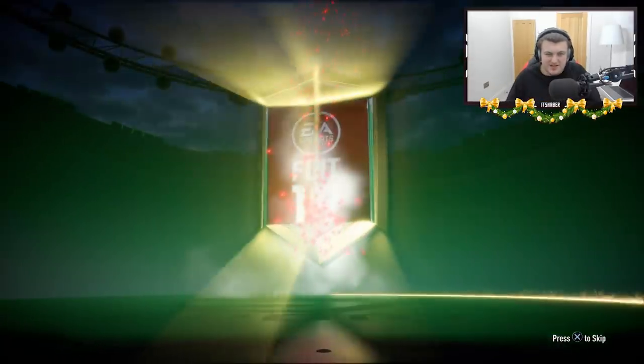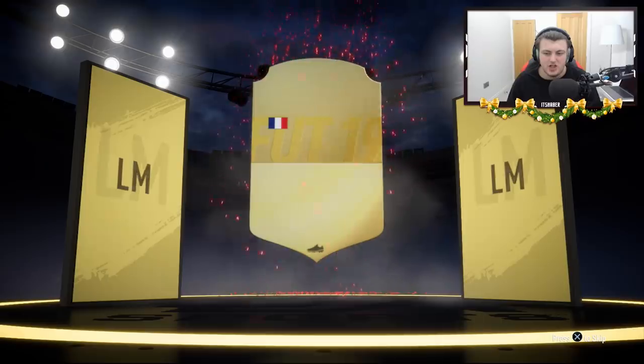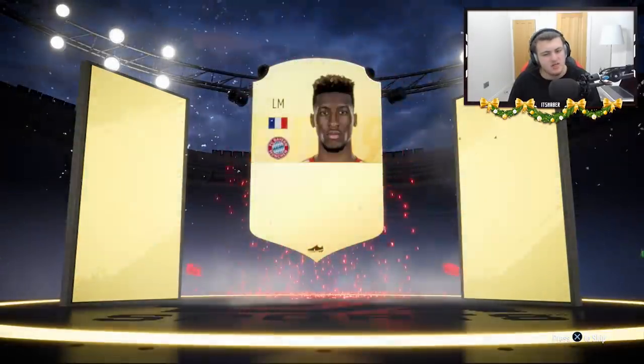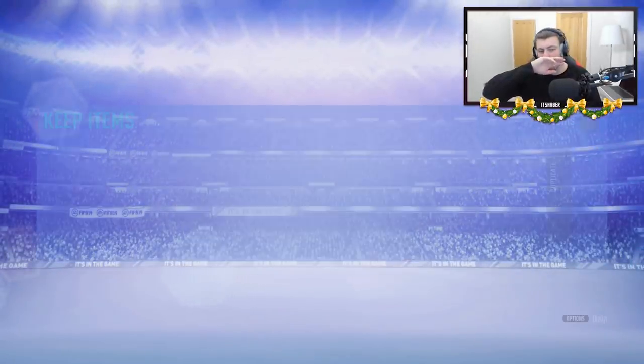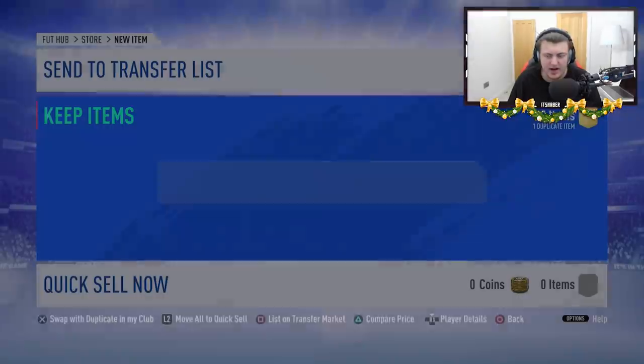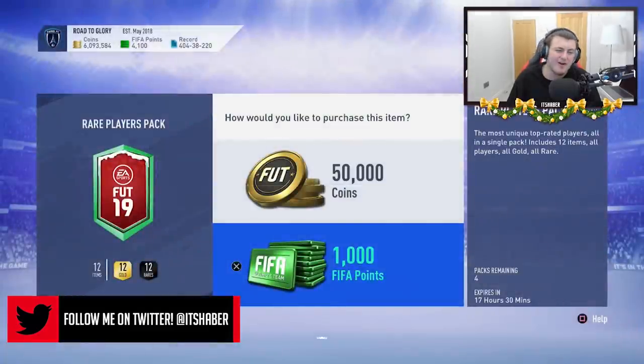We're going to start off with a non-walkout — yikes. First one's going to be French, left mid. Koeman — not bad, not amazing but not bad. I don't think he sells for much but we'll take it. I'm happy with all the rares because they help me build Premier League packs and stuff like that. But the first one was pretty average, to be honest. Let's see if we can get anything good in the second one.